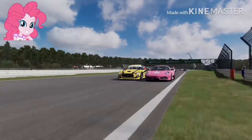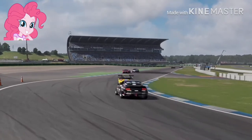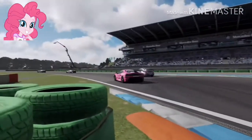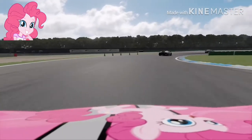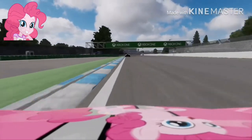Pinkie Pie passes the Maserati with great success there heading towards turn 7. Oh my goodness, that is one great flat-out right there! She's now entering into turn 8 into Mercedes, and she passes the Porsche. Coming into turn 9 and turn 10, exiting out of turn 10 and about to enter Mobile 1.